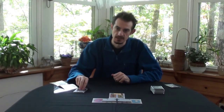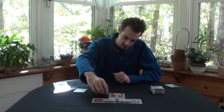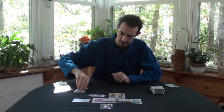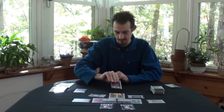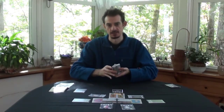You draw seven spirits from the unbound deck and place them around the estate according to the setup diagram. Then you shuffle the two cards to form the supply deck.